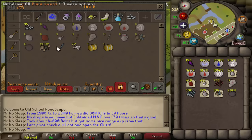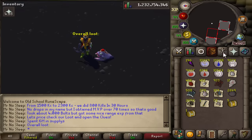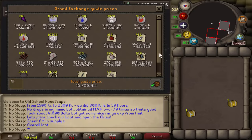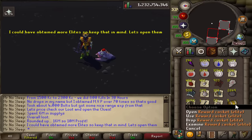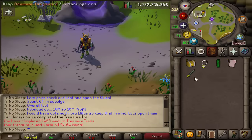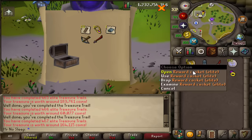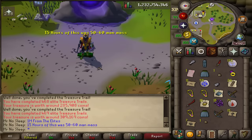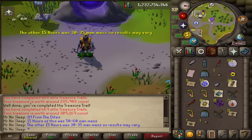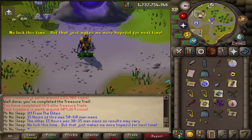Let's price check the loot. Highlight of this video was probably the Odx bolt tip and 72 big bones, which means we got 72 MVPs. Overall supply cost with potions, food, and bolts was 6 mil, and the overall loot rounded up is 16 mil. So with supplies tracked, we made about 10 mil profit. We're going to open five elite clues and one medium - didn't get ranger boots from the medium unfortunately. Opening the elites - if we get a third age item that'll save the day, but we did not. 1 million GP made from the elites.